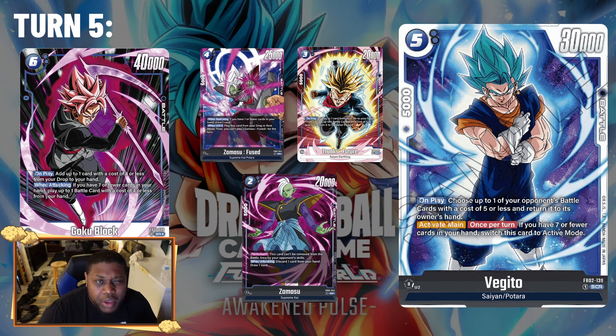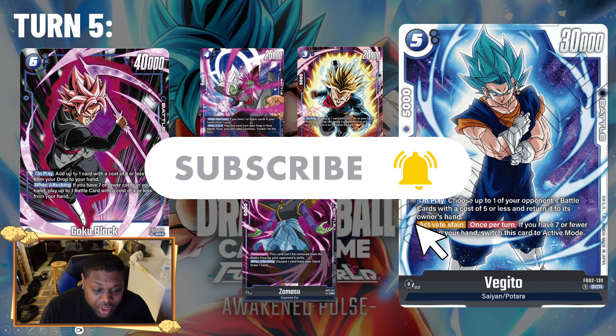If you don't go the Goku Black route, you can play another Zamasu Fuse to keep your hand size healthy. Or you can play the new Secret Rare Vegeto card — people are sleeping on this, but it's amazing. On play, bounce a card five or less on your opponent's side back to their hand. Then once per turn, if you have seven or fewer cards in hand, switch Vegeto to active mode — giving you a 30k dual attacker for five energy. A 30k dual attacker alongside a 40k Goku Black and a 25k Zamasu is very strong, forcing your opponent to use two super combos or four cards to defend.